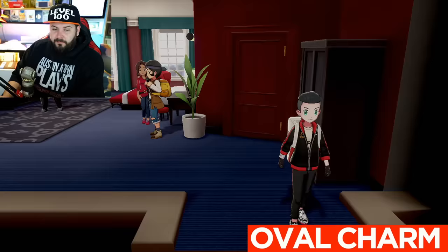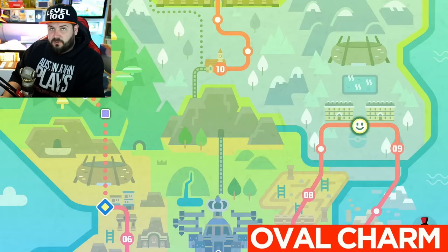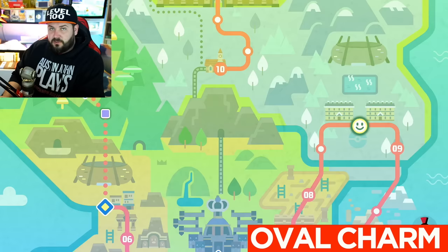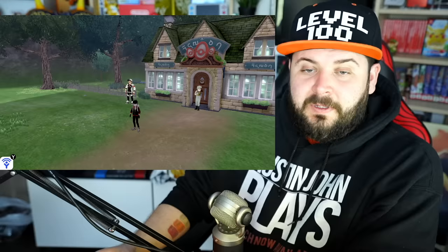It's also worth mentioning that the left door here leads to Morimoto. If you defeat Morimoto, you get the oval charm, which makes it so that you get eggs more often when at the breeder. So if you're going to be breeding for shiny Pokemon, he is definitely someone you want to defeat. Let's get into the math.